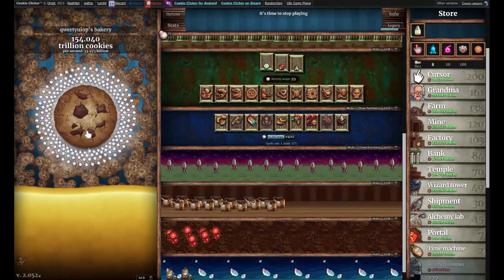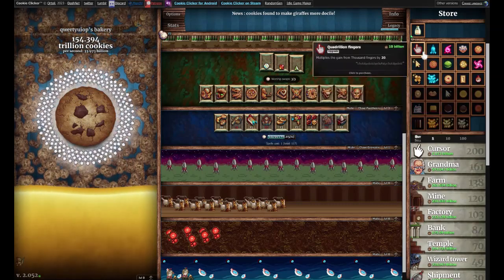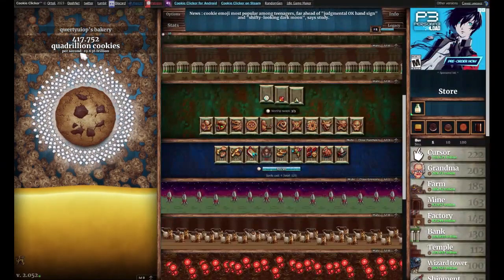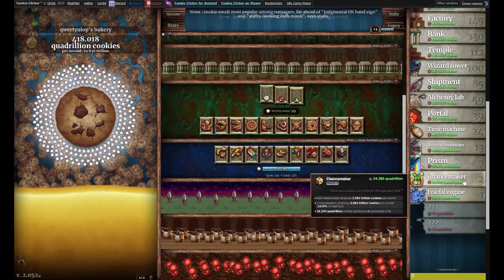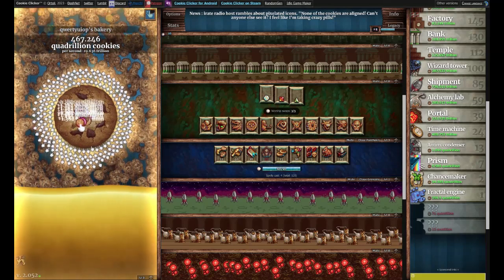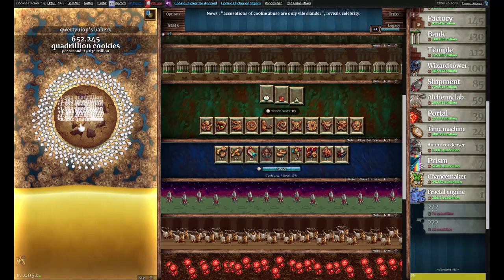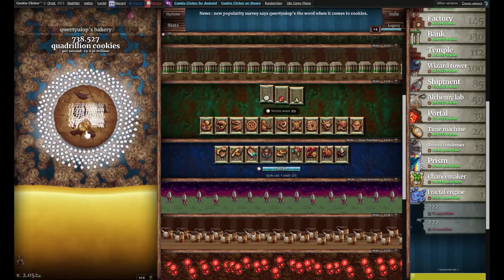I'm back after around 30 minutes of just waiting. As you can see, I now have 154 trillion cookies. I got 200 cursors now and I unlocked Quadrillion Fingers — if I buy this, now I get 318 billion cookies per second, which pretty much multiplied my cookies per second by 10. It's been around three hours and I have 417 quadrillion cookies, and I actually bought a bunch of new buildings — a fractal engine, some chance makers, some prisms. This is pretty much where I was the last episode, which is kind of weird to think about since I've been playing for four hours.